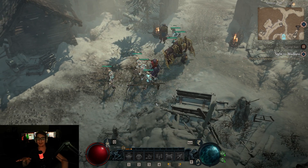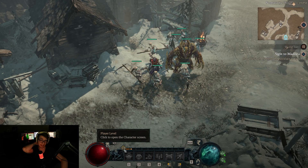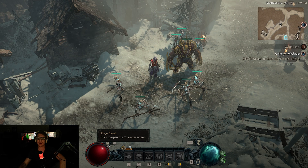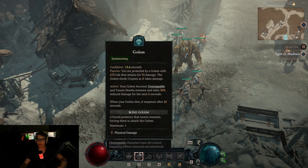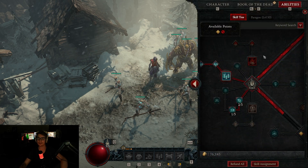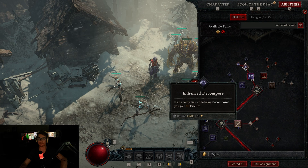Now let's take a look at my Necromancer build and see what is going on. I'm level 28 — I technically killed the final boss at like 26 or 27, but that doesn't matter. This is what I was running: I was doing Corpse Explosion with Corpse Tendrils, but that is impossible to do once you have a Golem and you're running a full minion summons build. I'm keeping it on Decompose here just for some damage, minions, and some more essence.